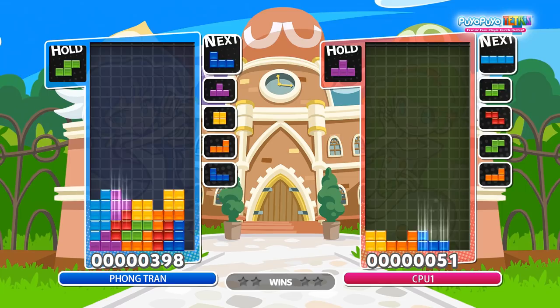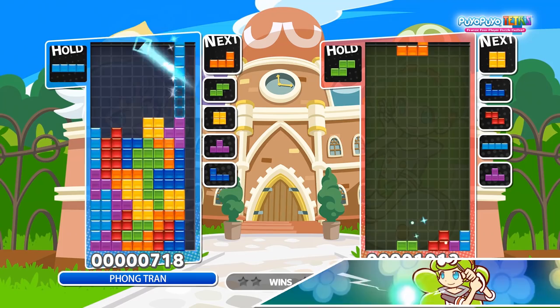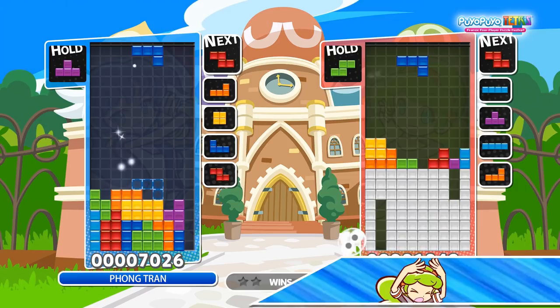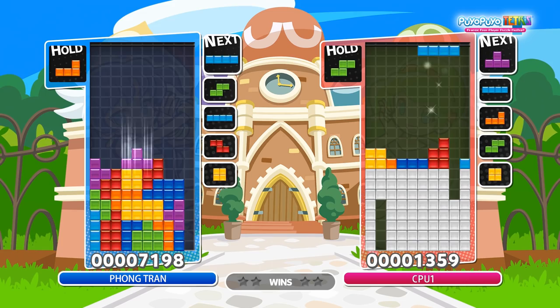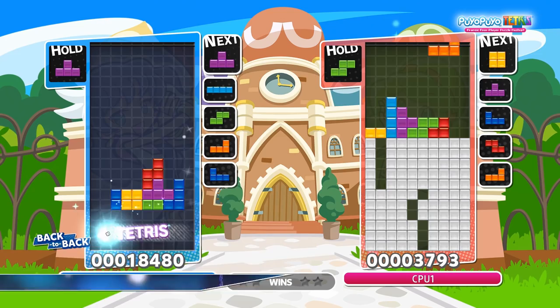Do you remember those awful days where you'd be waiting forever and ever for that one line piece to come? In modern Tetris games like Puyo Puyo Tetris, that suffering is no more. It uses a 7-bag randomizer that guarantees you'll get one of each Tetrimino every 7 pieces, although not necessarily in any specific order. Still, the 7-bag system helps you plan ahead a lot, which means you can open matches with super strong attacks and keep the pressure on with back-to-back T-spins.